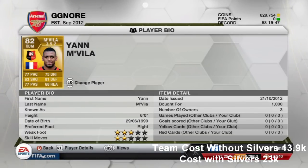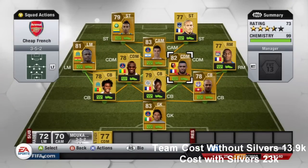Moving on to Jan Mbier. He's another 6 foot player with 77 pace, 75 dribbling, 81 defending and 77 passing, for a very cheap 1,000 coins. Definitely a must-buy player.